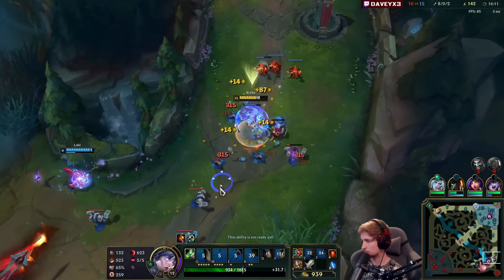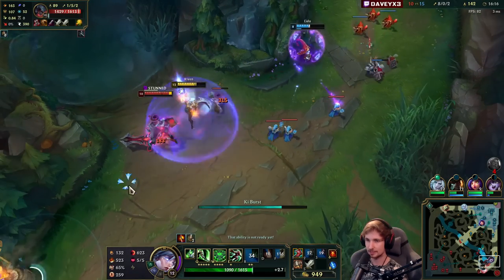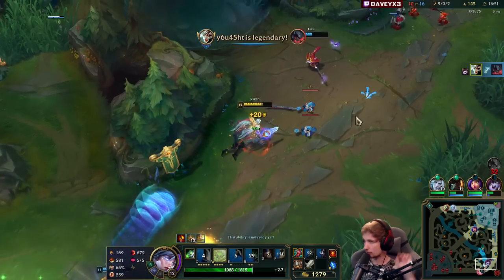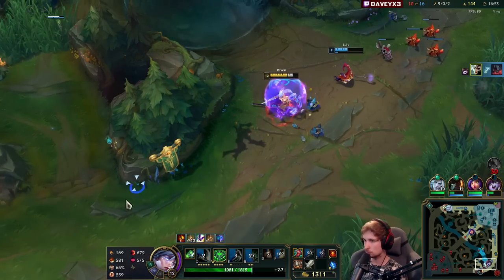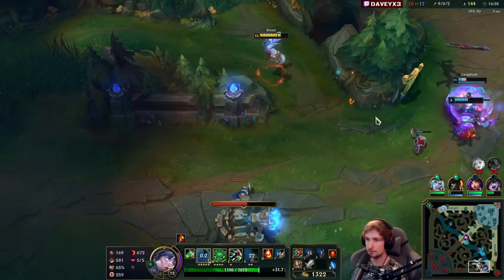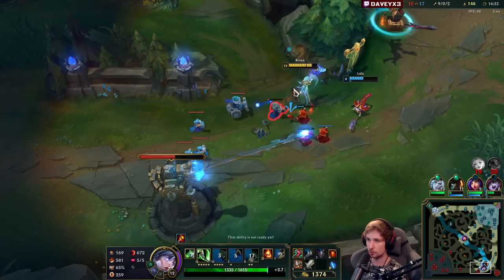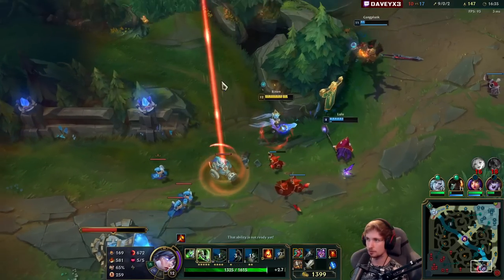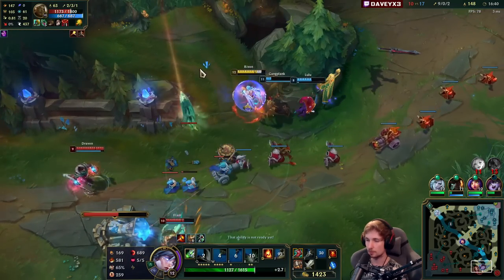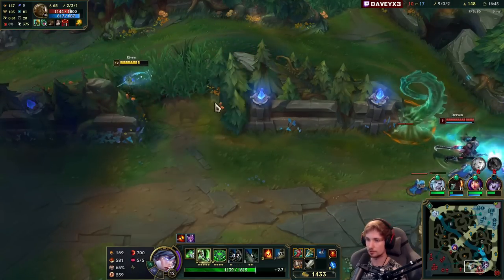Would you build this in ranked in super high elo? Yeah, probably, but with a different second and third item. In a challenging game, Brawler's Claw is something I actually build from time to time because it's really good. Ghostblade is really something you only build if you're going super 1v9 mode — when you're having a really good game you can just build these items and delete people even harder.